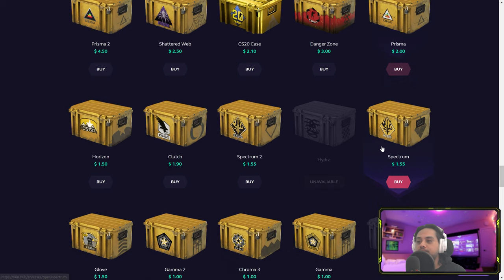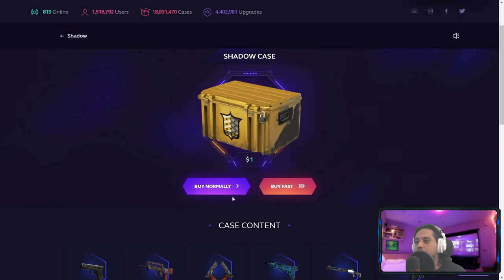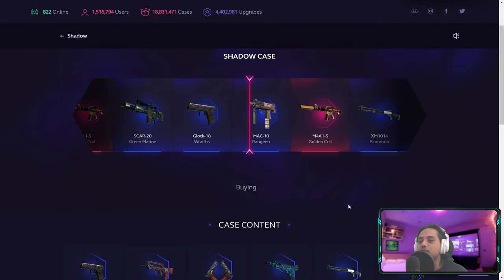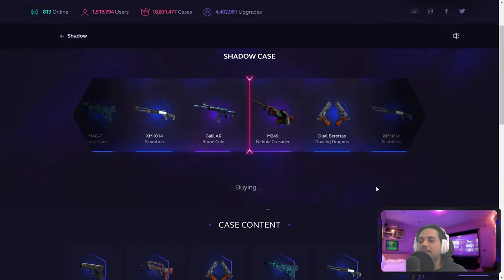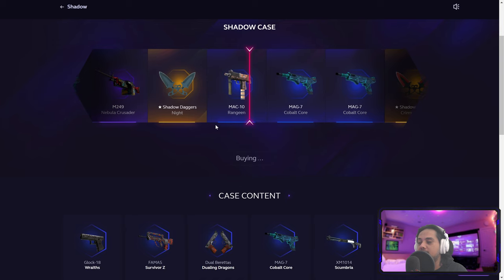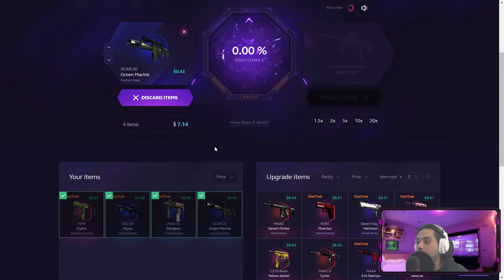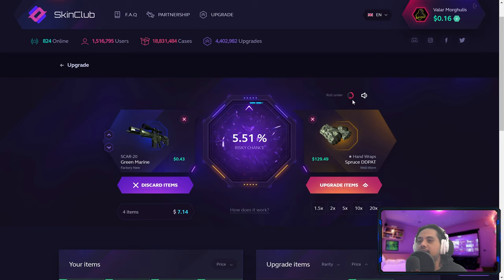That is profit! How about we go for the Shadow case? What is in here? A Kill Confirmed — wouldn't mind if I do! Rip, a Scar. At least bait us with a knife — yeah, that's a bait. 60 cents, not so bad actually, StatTrak. How much did we get back from the five dollars? We got back seven. I'm gonna go for the wraps again — we are gonna hit this 5 percent!